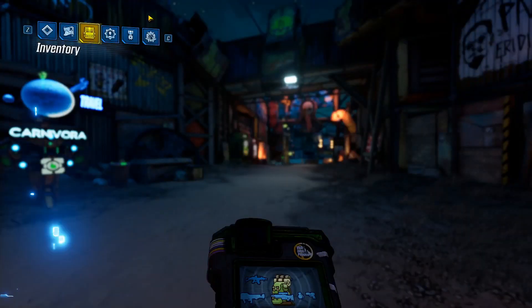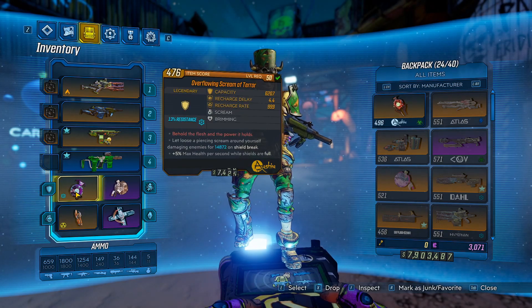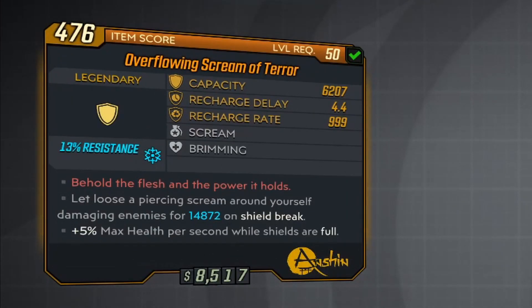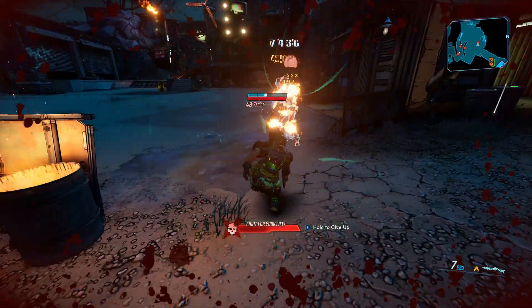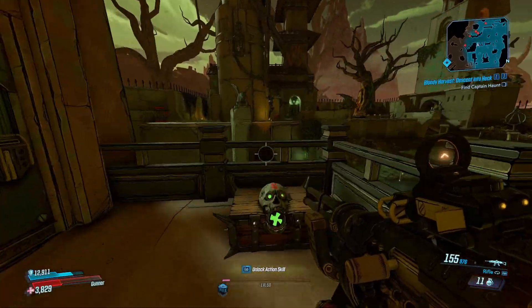Today I'm bringing you a legendary item guide in Borderlands 3. We'll be looking at the ancient shield known as the Scream of Terror. The red text on the shield reads 'Behold the flesh and the power it holds.' What's special about the shield is the Nova that it releases when your shields break, and the only real special thing about it is that this Nova is in the style of the ghosts releasing from haunted enemies.